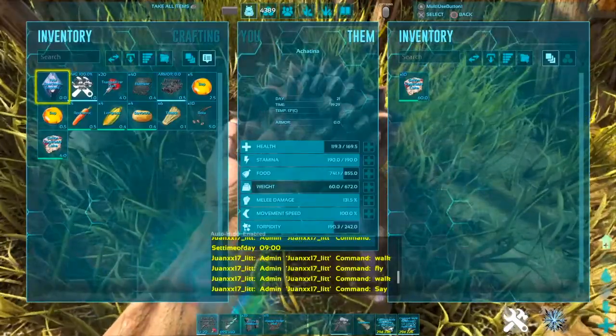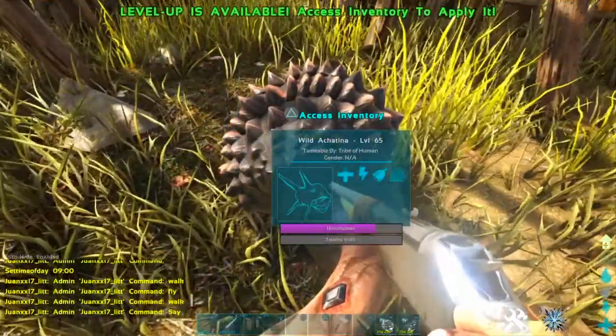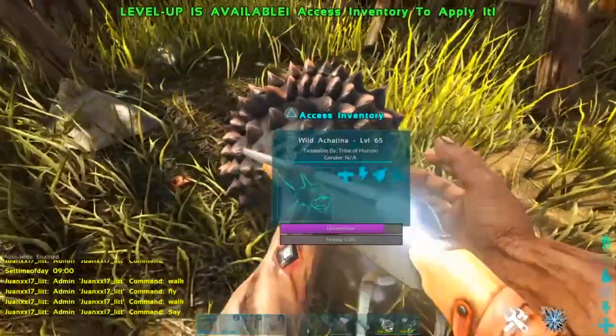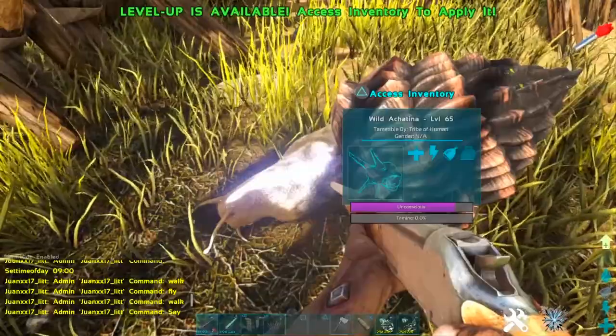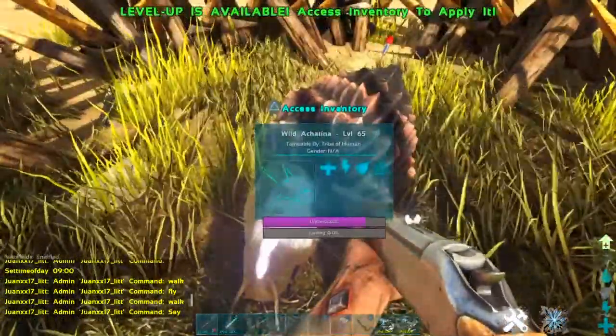It does have low torpor health, so you will need narcotics if you want to keep it unconscious, or just shoot it again. By the end of this video I will show you guys what the Achatina is good for.